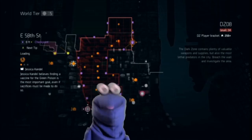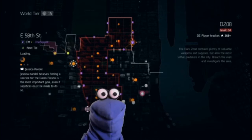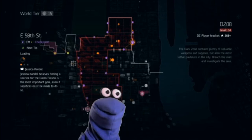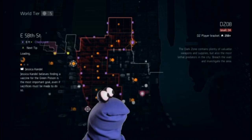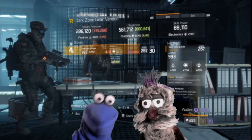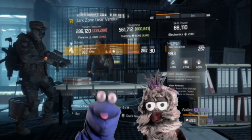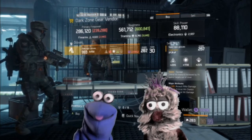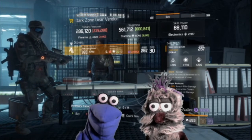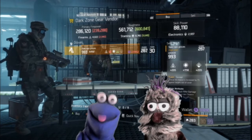Let's head over to the East 58th Street dark zone vendor. Here they've got savage gloves rolled to stamina with 10 percent assault rifle damage, five percent critical hit chance, and 14 percent critical hit damage. Go get this.